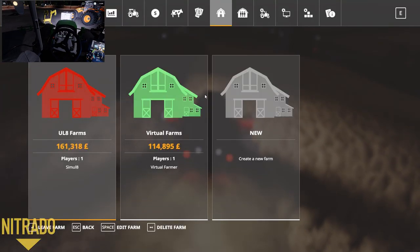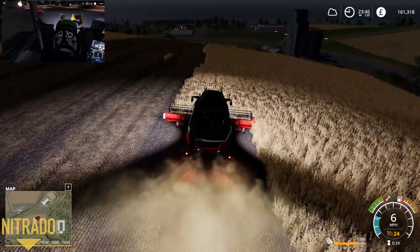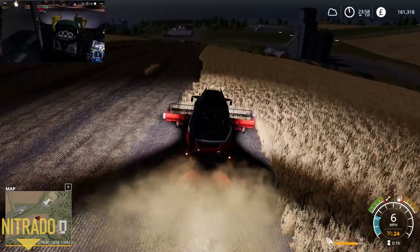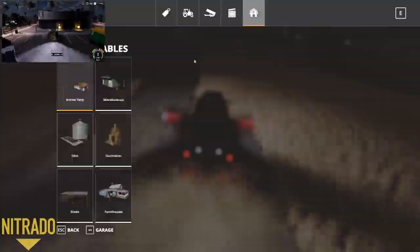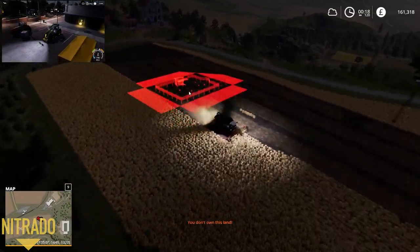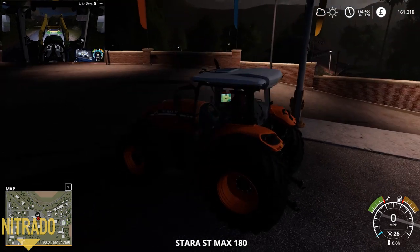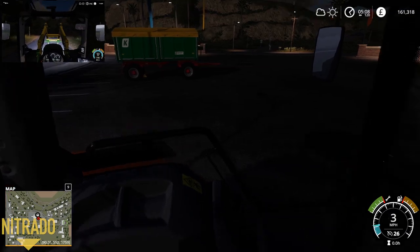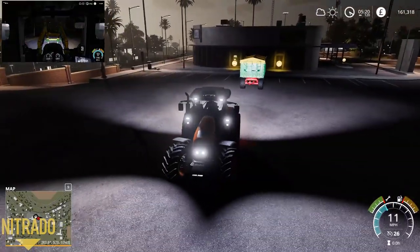VF has 114,000 pounds left and I have 161,000. But you did buy that shed - I bought a shed and a front loader. I'm going to buy something that'll boost me up a bit. It was a STEYR ST Max 180. I've got my work lights on temporarily - I love the flare that comes off the lights.